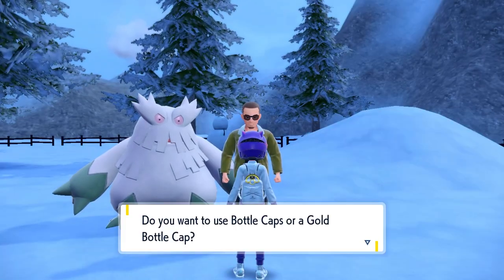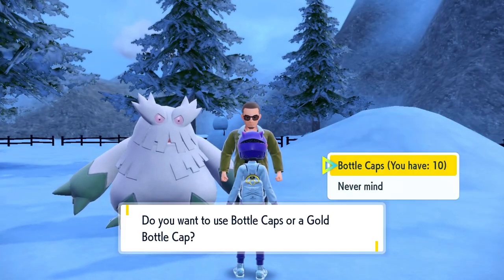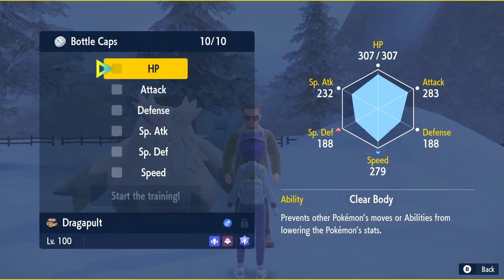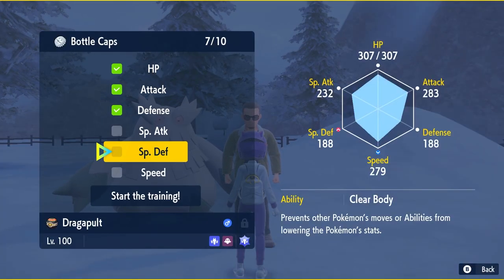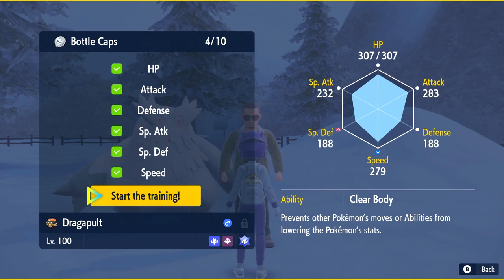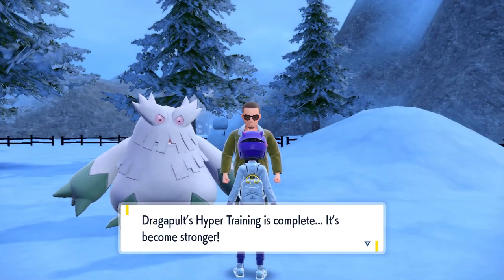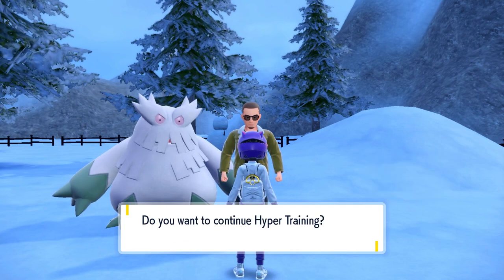Select Dragapult — or whichever Pokémon you want to use. You can use gold bottle caps if you have them; I don't have any, so I'm just going to use regular bottle caps. I'll do one for each stat. There we go — start the training. Dragapult is going to be nice and strong!